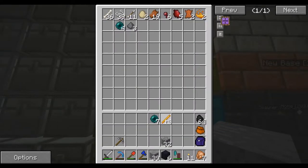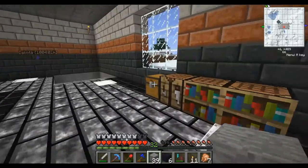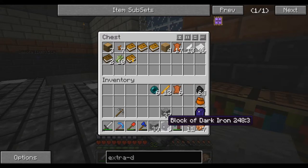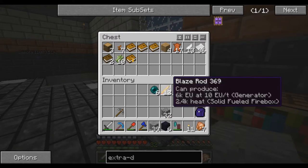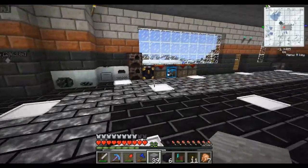We need twelve of these. So we only need six of these. We need some leather — we need six leather. Do we have more leather over here? Probably. One, two, three, four, five, six. And the last ingredient — oh, barrels. I have some of those somewhere.